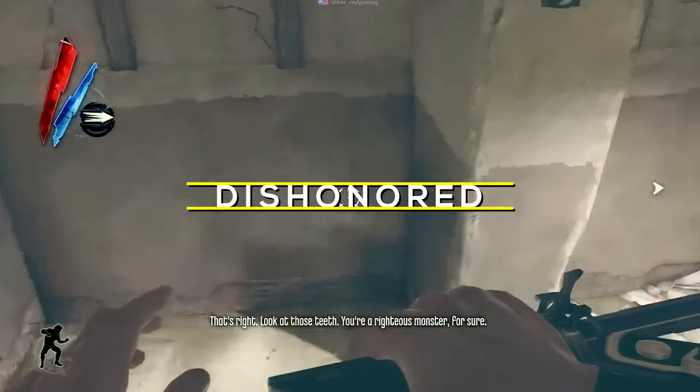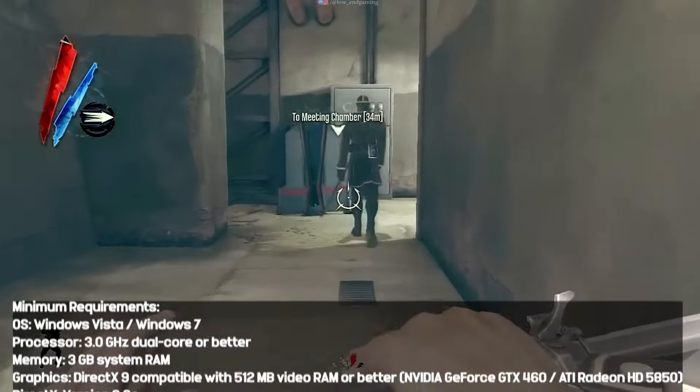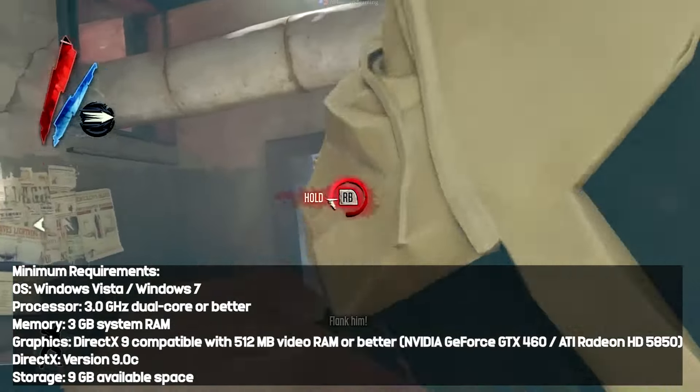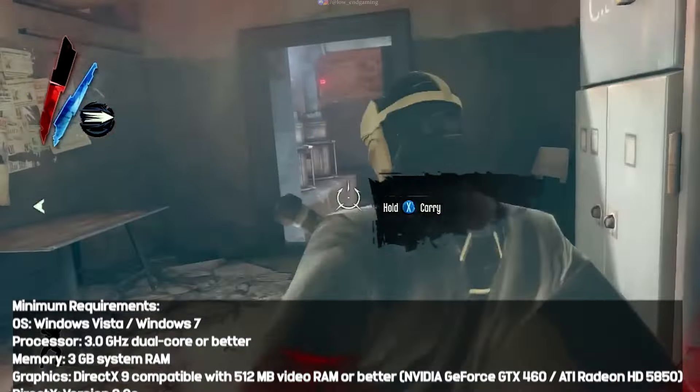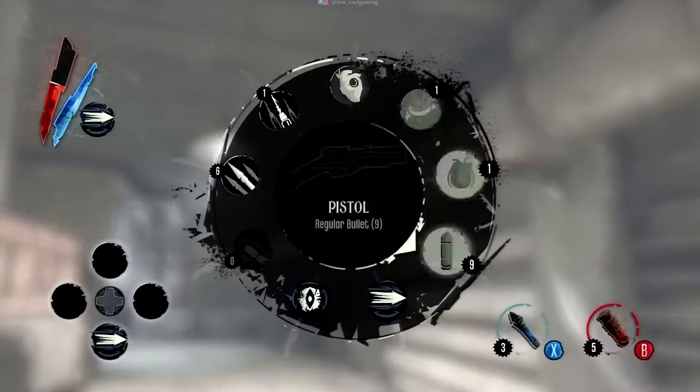Dishonored. In this first-person action game, players control Corvo Attano, an assassin with supernatural abilities, seeking revenge in a steampunk city. The game offers multiple paths and playstyles, emphasizing stealth and creative problem-solving. Its rich narrative and atmospheric world make it a unique experience.